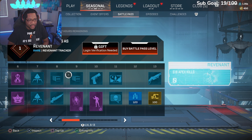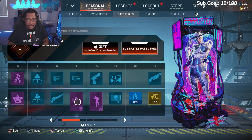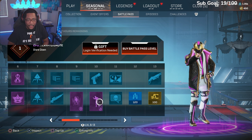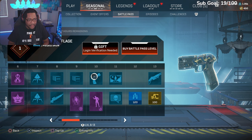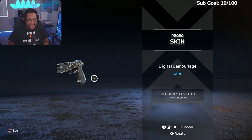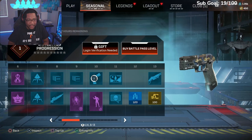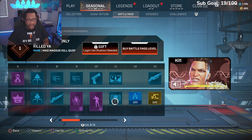I feel like they've been lackluster with these rare skins. Revenant kill card, Seer banner, Crypto with the drip, an emote called The Stare Down, P2020 — best gun in the game. This digital camouflage — I'm not really feeling this camo. A loading screen wallpaper, an eyeball charm, 'I Only Killed You' Mad Maggie quip.